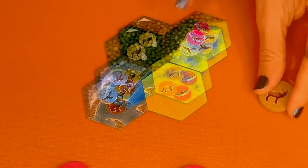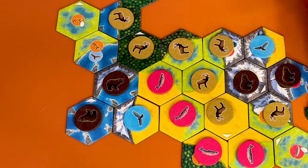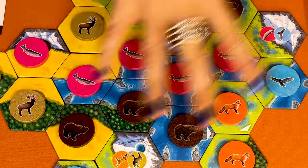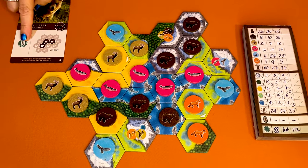In Cascadia, a region of the Pacific Northwest, you compete with other players to create the most diverse environment as you draft habitat tiles and wildlife tokens to construct a beautiful landscape mosaic. When all players have completed 20 turns, they compare their Cascadia to see who has built the largest contiguous habitat corridors in best harmony with the wildlife they populate. The player with the most points wins the game.